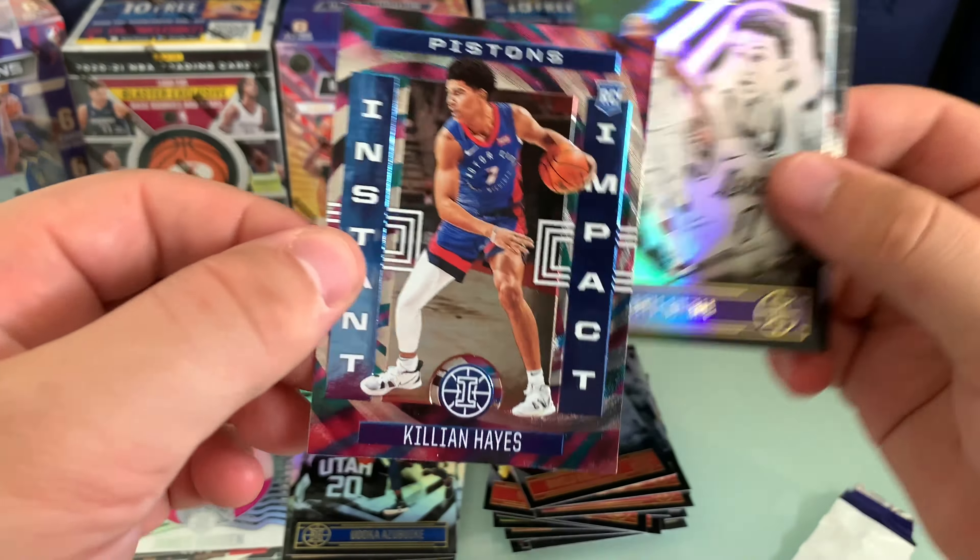More notable rookies: the Instant Impact Killian Hayes — really cool looking card. Then the Desmond Bain, Anthony Edwards, and Emerald Obi Toppin. And obviously in terms of the rookie side of things, we've got this LaMelo Ball Emerald — real big fan of that. The foil around the name on the Emerald is silver, whereas on the base it's gold — another thing I've just noticed. Illusions rookies don't hold huge value, but just a cool card to have. I don't specifically collect LaMelo, but I'll probably hold on to that one.